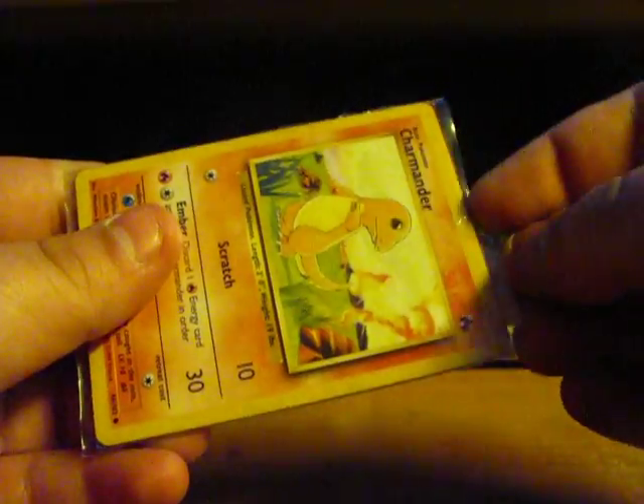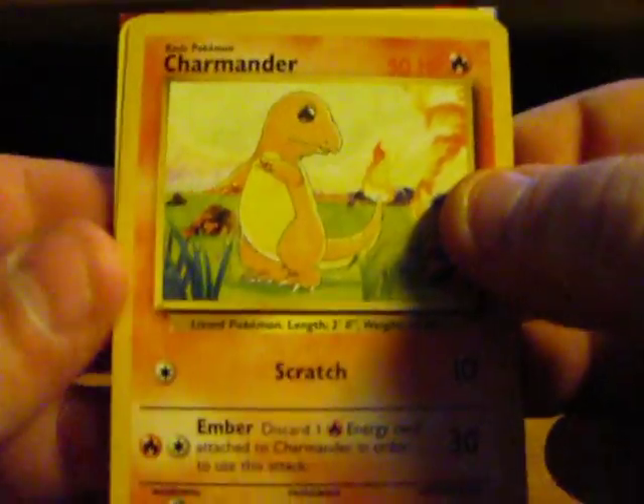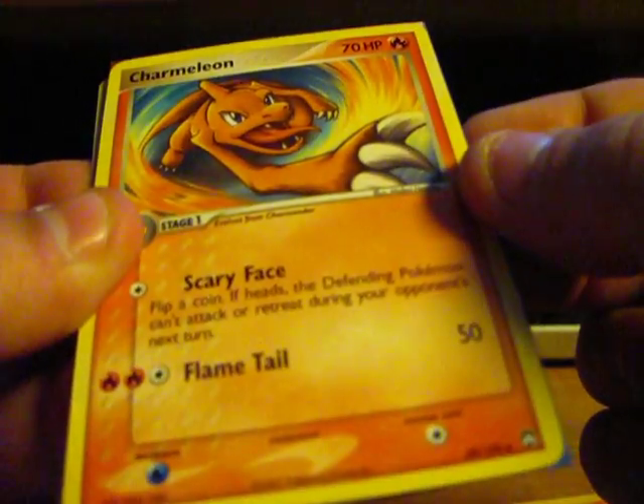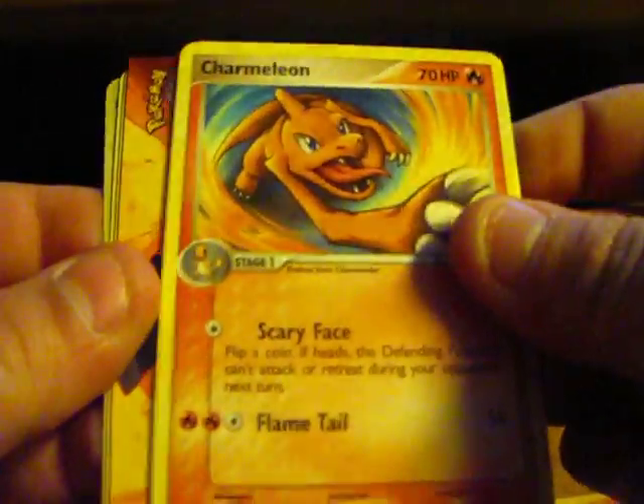I'll do the trade cards for last because there are some pretty epic cards in there. Here are the extras. We have a Charmander from Base Set — very nice. Oh wow, a Charmeleon from, I think Power Keepers? I'm not sure. Very cool looking, nonetheless.